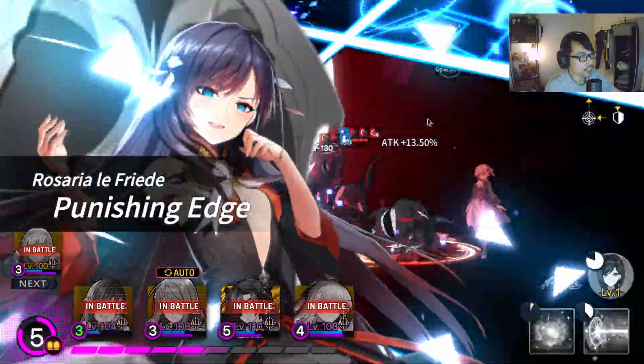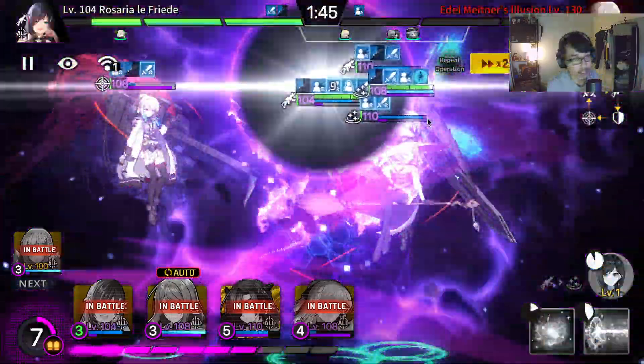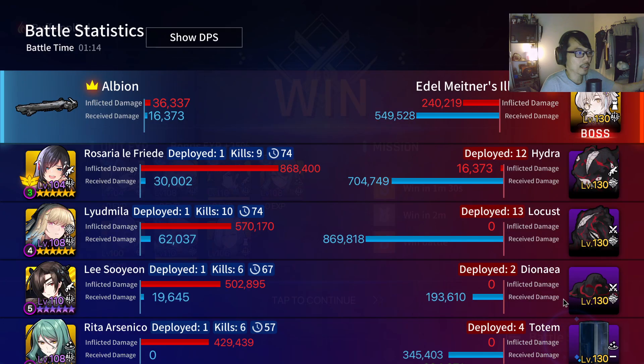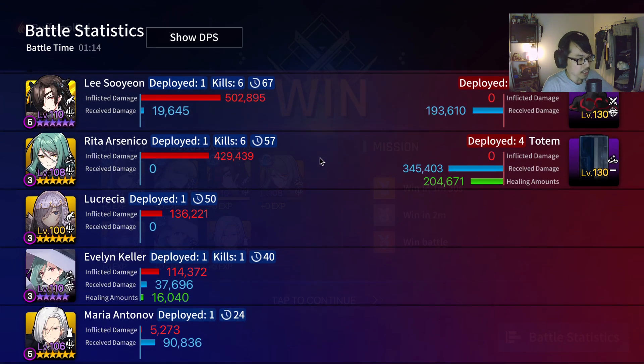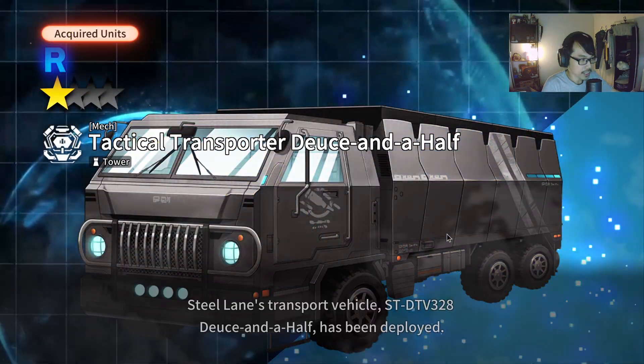Evelynn used her skill. I just want you guys to take note that none of my gears are insane — I'll show you my gears after this to prove it. This stage is very easy, you can cheese through this. Let's look at the battle statistics. You can see Rosaria is probably the most important. Looking at the DPS more accurately: Rosaria, Lyudmila, followed by Rita. Let me jump in and show you guys my gears, and then we'll discuss about Rita in general.